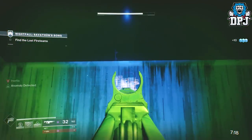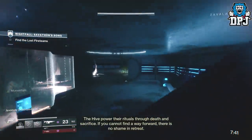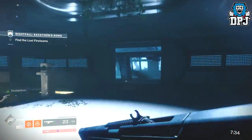Now there is an anomaly here as well — we saw the three in that far room and there is one here too. What you simply need to do is run to the next area, as we do now. Keep going — shame you can't pull out your sparrow, but it doesn't really matter.